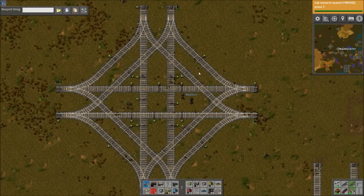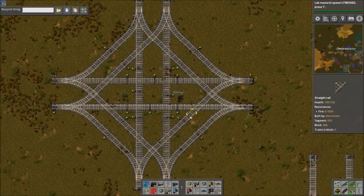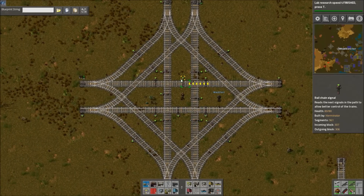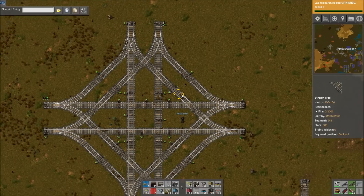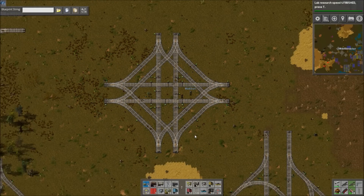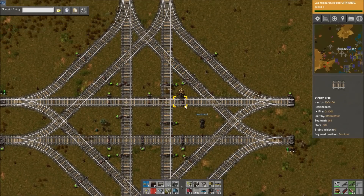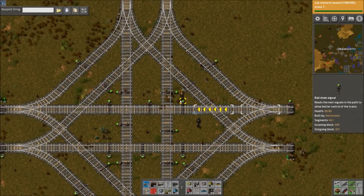Hey guys and welcome back to another episode of Factorio Build Workshop. As always I'm here with Zuri. Greetings. Today we have a four-way rail junction submitted by TheOneWolf34. This is going to be a pretty quick video — we just have this to go over and then another note about a previous one we did, but I'll let Zuri go over the logistics of this.